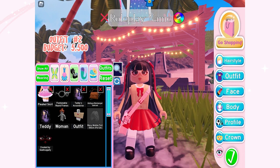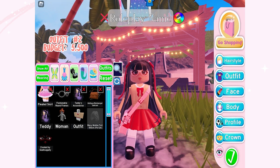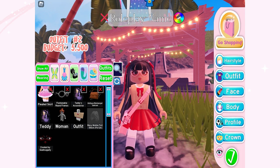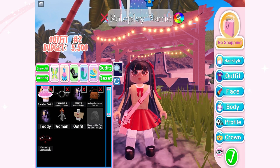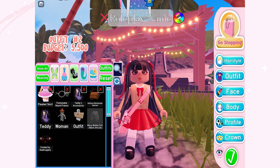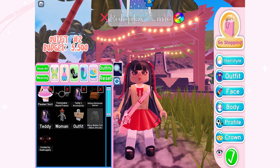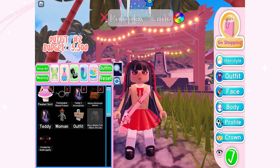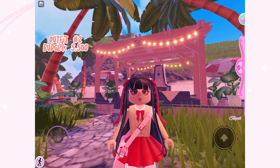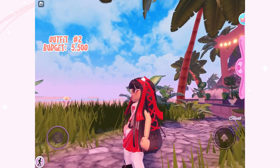Moving on to the second outfit — it's a really adorable fit and I'm also using the new hairstyle here. I used the pleated skirt, which costs 5,500 diamonds. I can say that's not bad because this skirt is really versatile and worth it. The other accessories, like the fashionable round frames and antique messenger satchel, are free — you can get the satchel from one of the missions on Diamond Beach. The total budget for this outfit is just 5,500 diamonds.